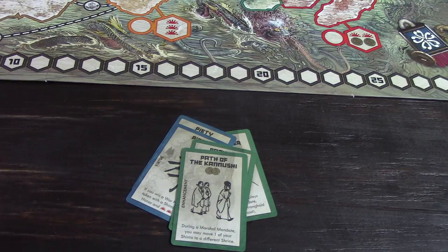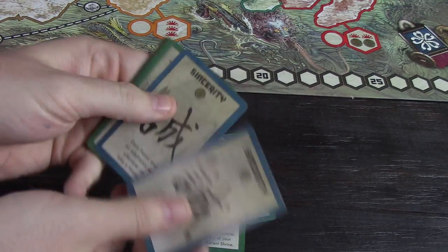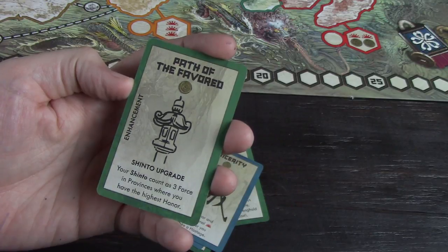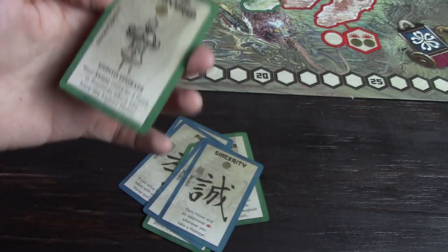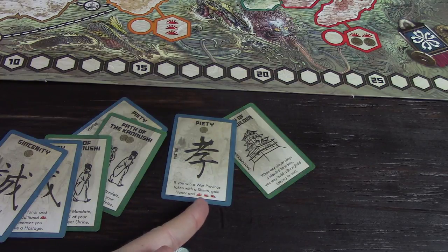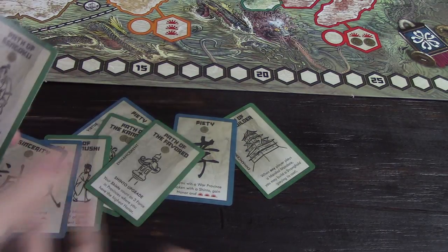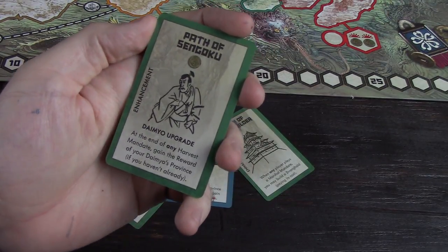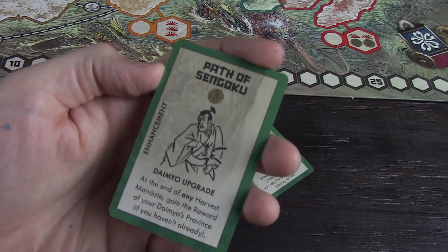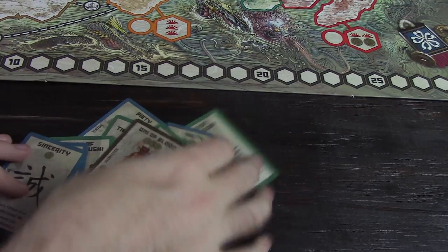The Summer cards are particularly cool as well. We have a Virtue called Sincerity: gain honor and an additional victory point whenever you take a hostage. We also have Path of the Favored, a Shinto upgrade: your Shinto count as three force in the provinces where you have the highest honor. This is a really nice one, especially if you got the earlier Piety, because now your Shinto are going to give you honor, you're more likely to have the highest honor, and you're gaining victory points — a great combo. We have Path of Sengoku, a Daimyo upgrade: at the end of any Harvest Mandate, gain the reward of your Daimyo's Province if you haven't already. There's also the Oni of Blood — Onis generally give you a benefit if you have the lowest honor.